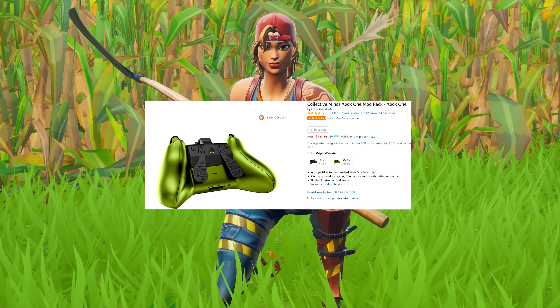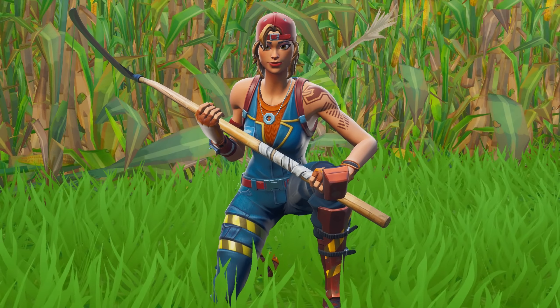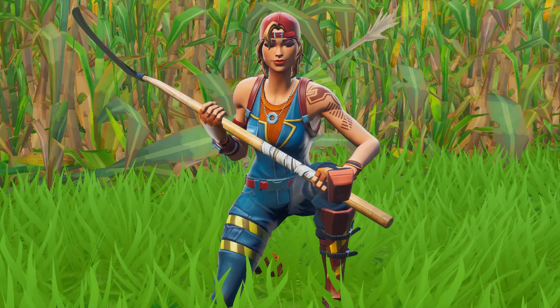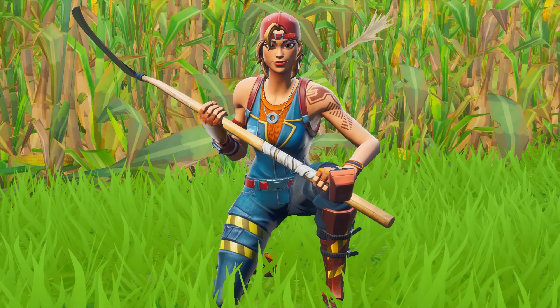Anyways there's a mod pack you can buy off Amazon that you can attach to your controller and it comes with a program that can give you mods. The mod we're going to be using in today's video is called aim abuse, which is just like soft aim bot. I'm going to hop in some games and test it out but before that, today's creator code shoutout goes to the homie Chills. Yeah yeah enjoy the vid.